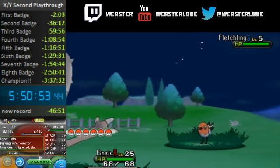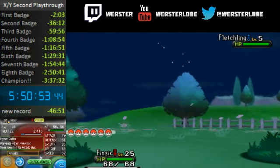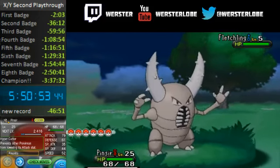So as you can see here, our ability is Hyper Cutter. Attack and Defense are clearly the best two stats — that's 79, 61, and then 30, 40, 50 for the rest.